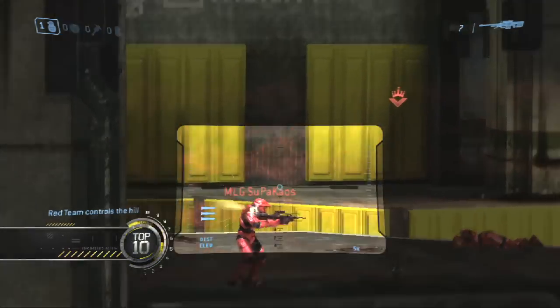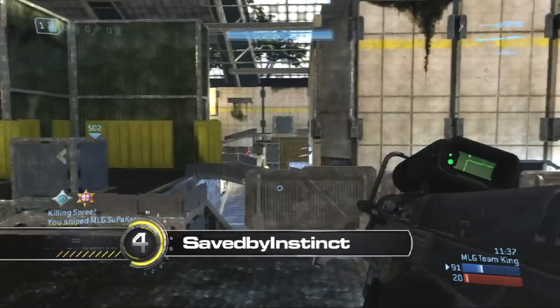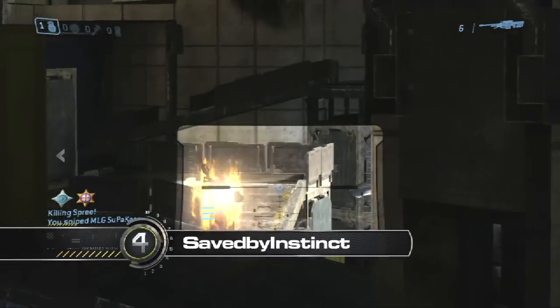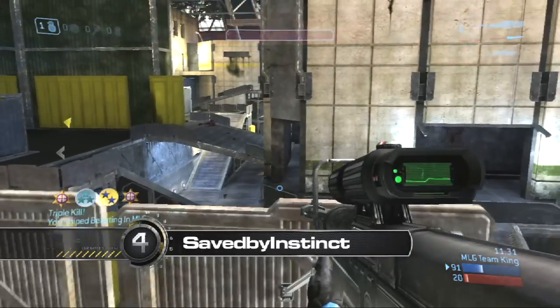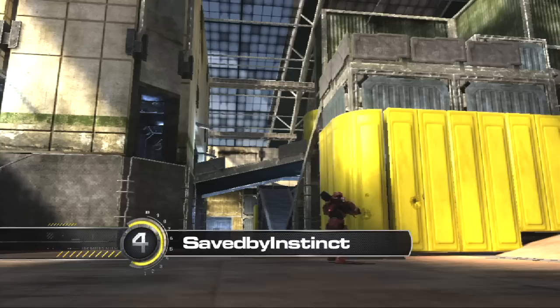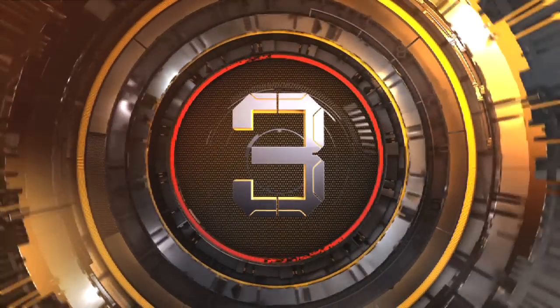It's time for number 4 — this one was saved by Instinct on Pit. Uses the Sniper to pick up the killing spree, the quick scope for the double kill, gets sniped once but no problem — check it out, he banks the shot under the bridge for the triple kill headshot. Saved by Instinct, doing work with the Sniper.